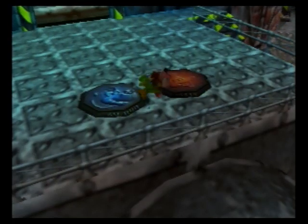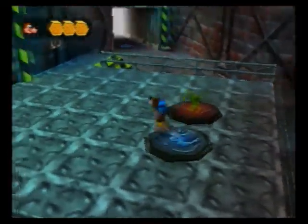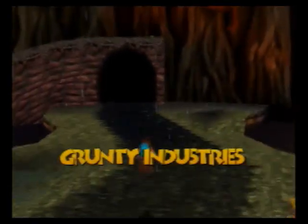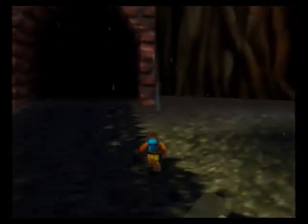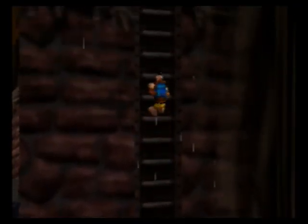Hi everyone, welcome back to Grunty Industries. There's quite a lot of stuff I want to get through in this section, a lot of it some pretty broken stuff, so hopefully it will be nice and interesting. Definitely quite a few glitches to show off in this one. By the way, I should mention that off screen I went and refilled my grenade eggs and my clockwork eggs. There's no point showing it because it's just talking to Jam Jars. Just thought I should mention that in case the numbers don't add up.